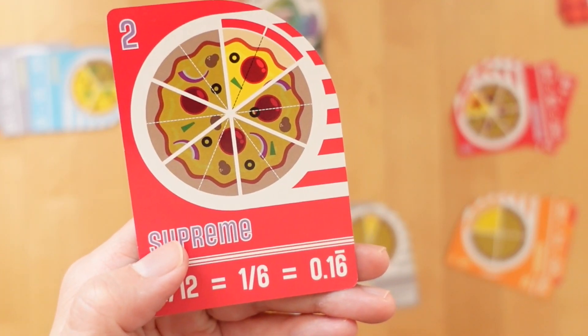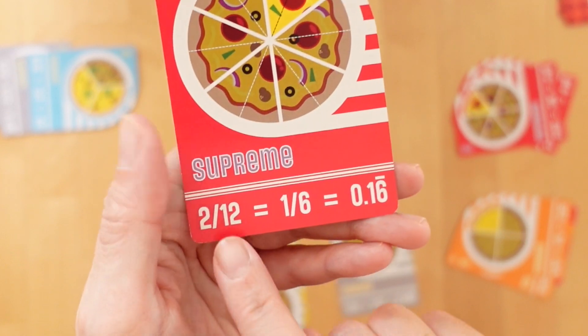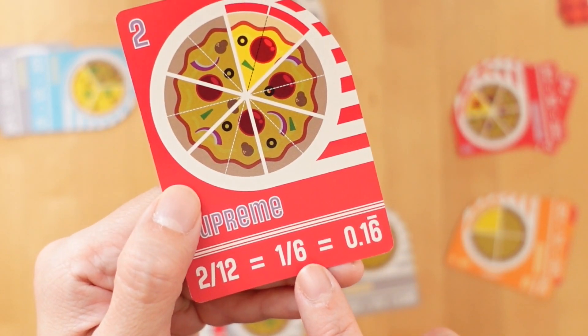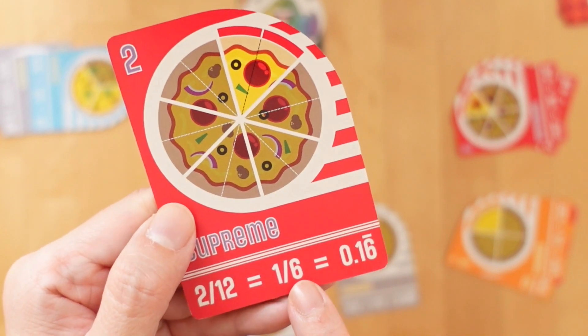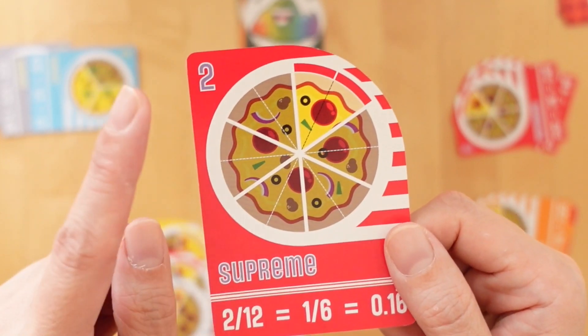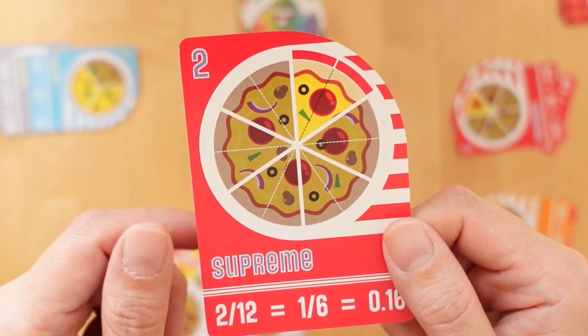Let's break down what a card looks like and how players can learn while these cards are in their hand. This is a pizza card. It shows the visual fraction against the whole, the numerical fraction being depicted, the fraction reduced if possible, the equivalent in decimals, and the number of slices that this card makes out of the fraction.